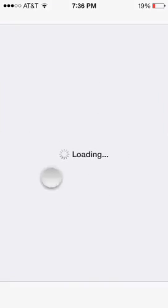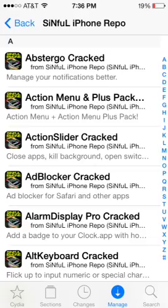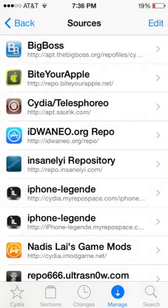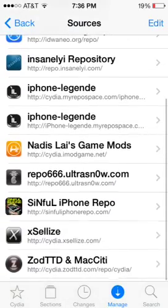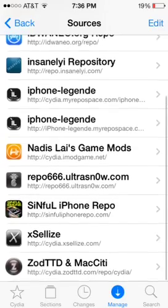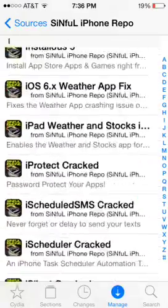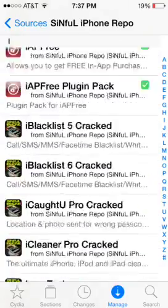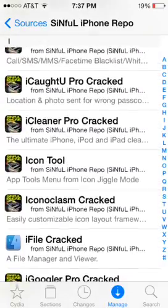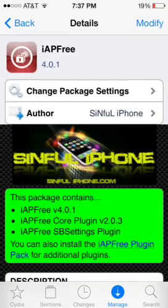When you're in here, you want to go in here — there should be, right here, you see this? I have the source in the description below, and you want to open it up. When you download it, you want to go down straight to IAP3, and you want to get it.